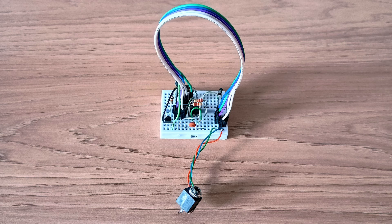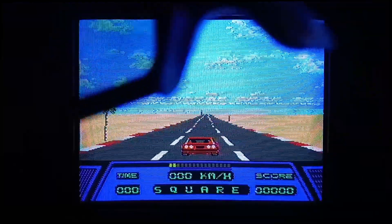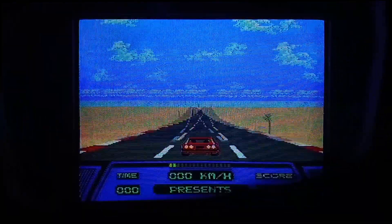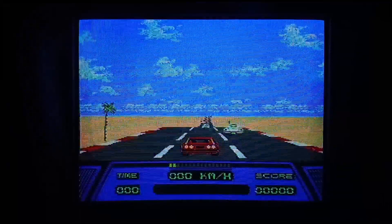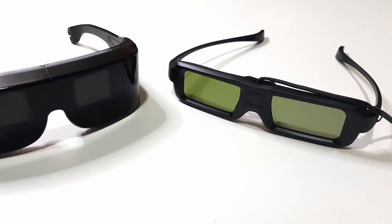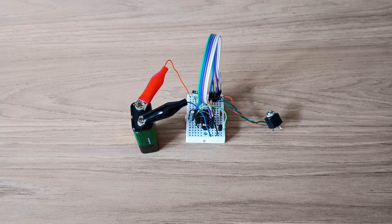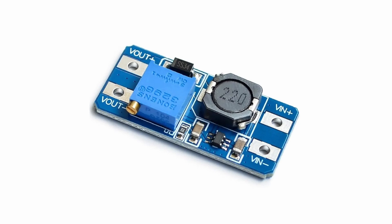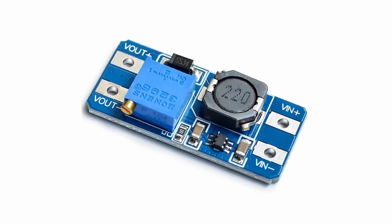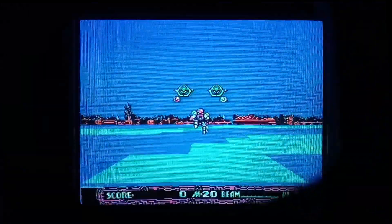So I built the adapter following the VR schematics and connected it to my Phantom system — and it works! The only problem is that this kind of glasses usually requires 10V to work, and the console was only providing 5V. So the lenses didn't get as dark as they should, and a lot of ghosting was visible. These newer TV glasses have clearer lenses than the original Sega and Nintendo glasses, so part of the problem comes from that. Using a 9V battery to feed the circuit made the ghosting problem much less prominent. In the end I added a step-up module to raise the voltage to 10V. I can't really show you the 3D effect in this video, but you can see the double image turning to a single one through each of the lenses.